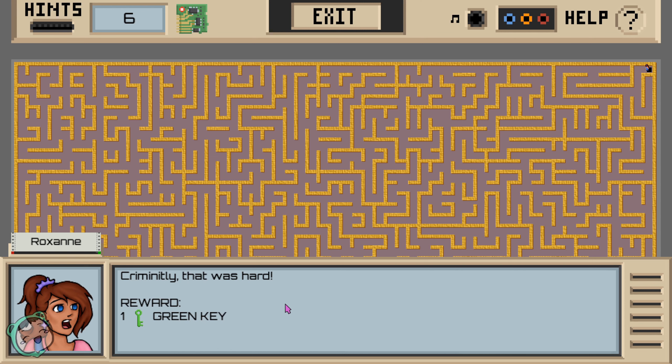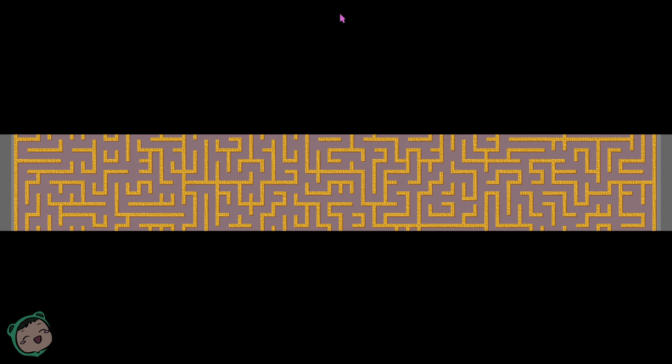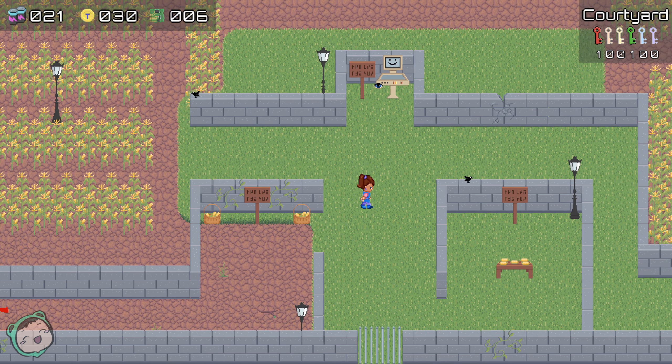Criminately, that was hard. I got a green key - cool. I guess we can exit this. So we got a green key and a red key, and we need to get the rest of the keys.